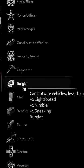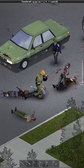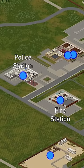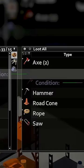Burglar is my favorite class in the game, because then you can hotwire cars from day one. Prioritize getting a good weapon — if you have a starter kit, the baseball bat will do fine for the first day or so, but check out the fire station and police station for bite-proof armor, crowbars, axes, and firearms.